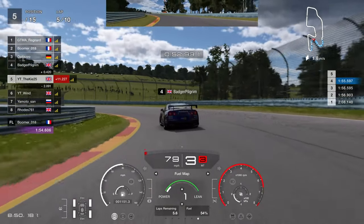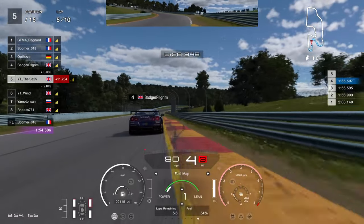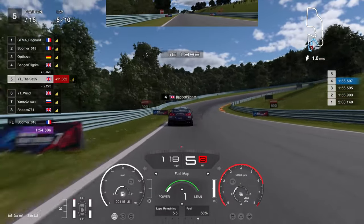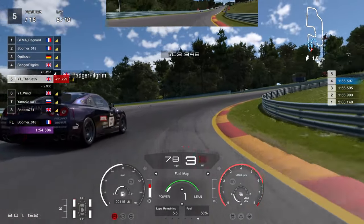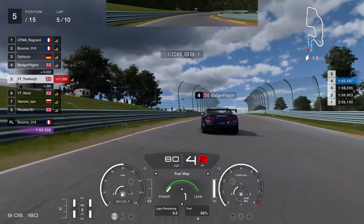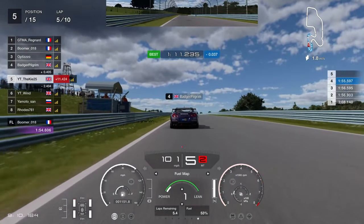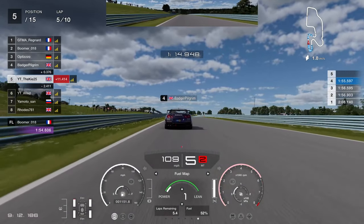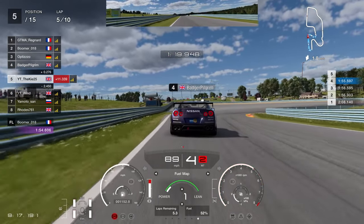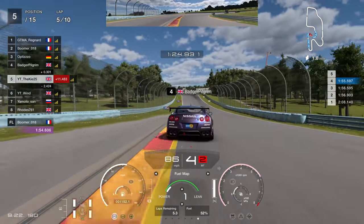I don't know why Polyphony Digital keeps doing these four-wheel drive fuel savers — this is the third race like this and I personally don't understand why we're doing it every week. People are getting a little bored of four-wheel drive fuel savers. But I wanted to give you guides because they're clearly doing it a lot, so it's best to get this information out — how you can short shift in mixture 1 with the Subaru and save a lot of fuel.